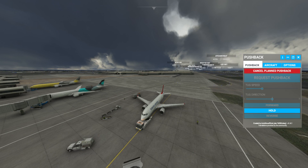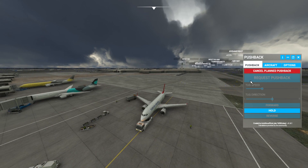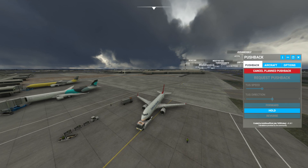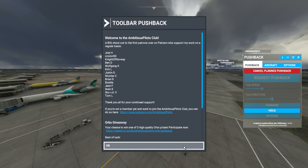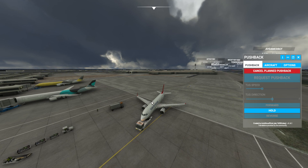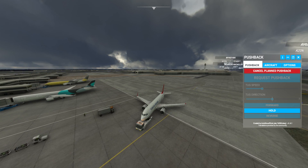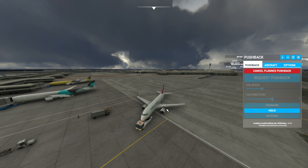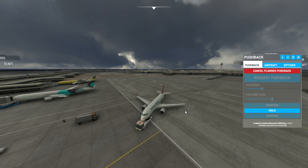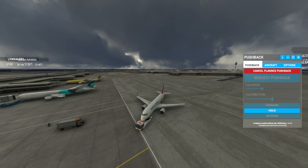Hello, my dear YouTube friends — I do hope you're all keeping well. Welcome to this new video talking about a tool, a free add-on for PC Flight Simulator 2020 called Toolbar Pushback. It's completely free and gives you probably the most accurate pushback for your airliners or any aircraft. Let's get into this video.